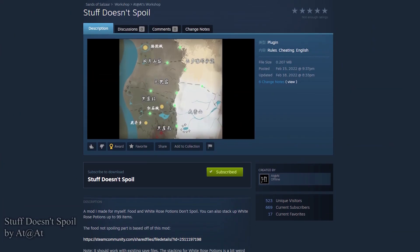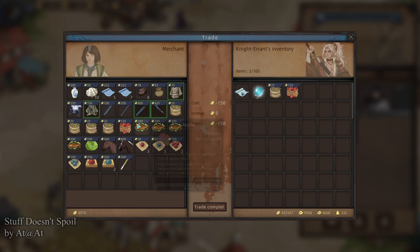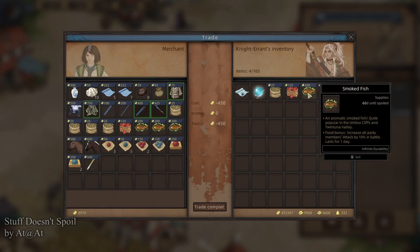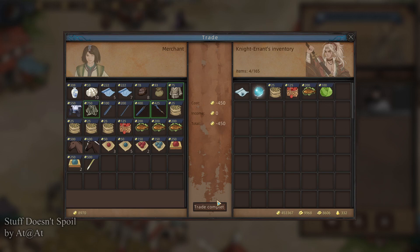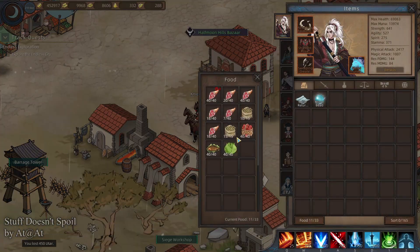Stuff Doesn't Spoil by At At At. In the normal version of the game, your foodstuffs all come with an expiration date — 10 days until spoiled for apples, wheat lasts longer. However, it's just tedious for the inventory. Your foodstuffs are contained in this little bag — it's a spare little inventory section.